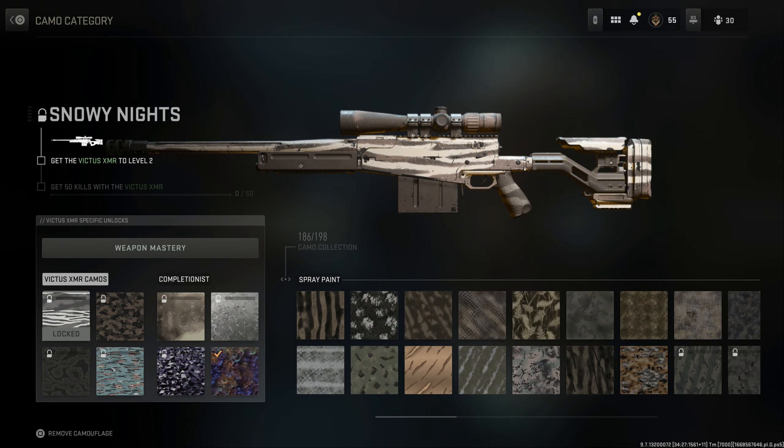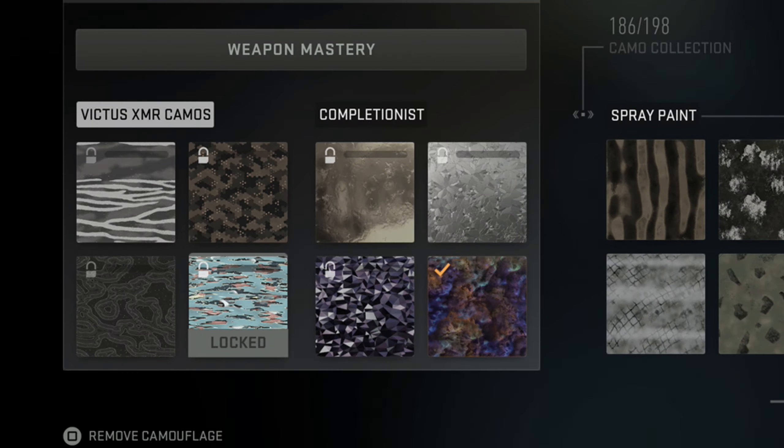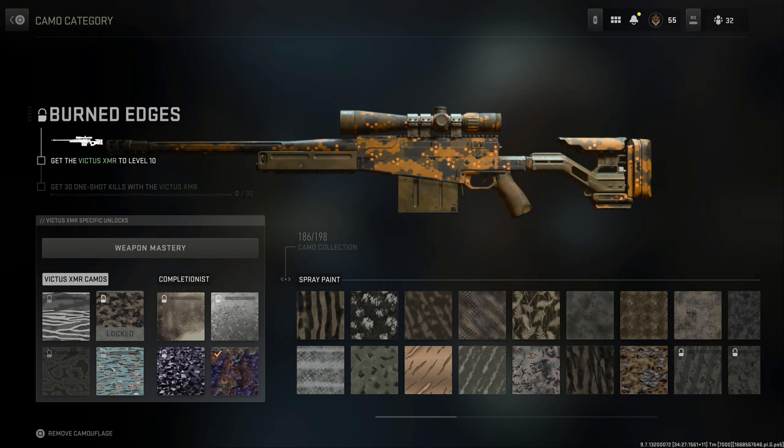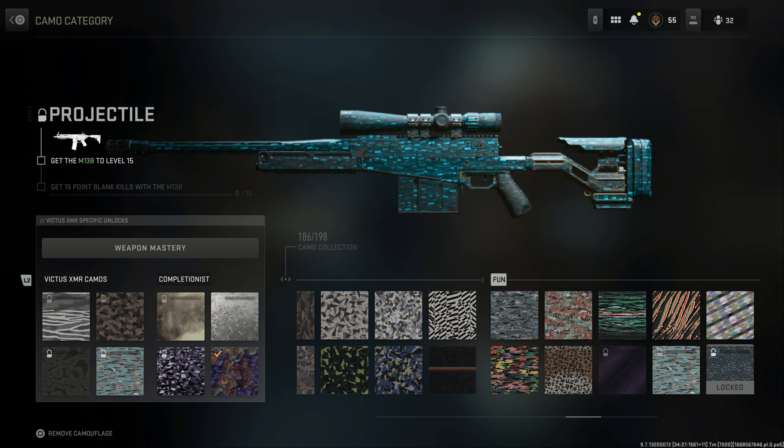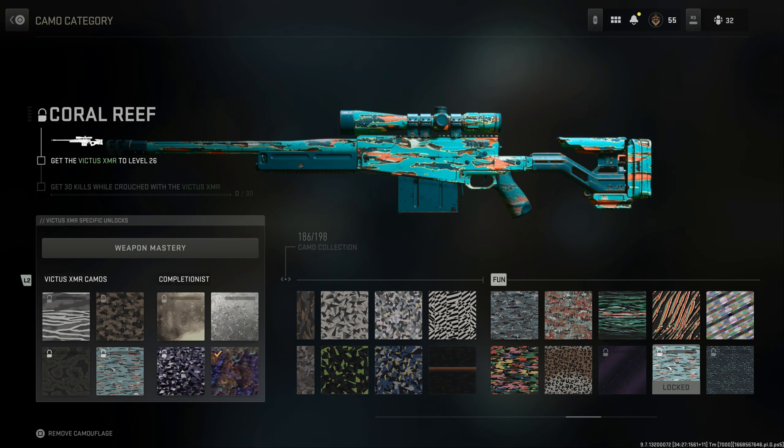I wanted to point out one more thing about these new guns. I was curious before this update came out about how the camos would work. It seems the way they're doing it is every new gun is going to have four new base camos. This gun has four new camos, and the other guns added in the season also have new camos — like this 'Dark Violet' camo which I assume is on the new SMG. And on the M13 you can get a new camo too. So with every new gun we're going to get new camos, which is really dope.